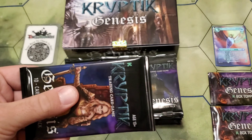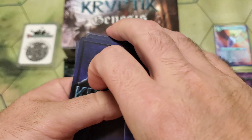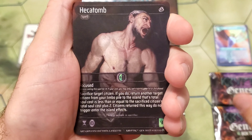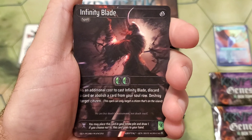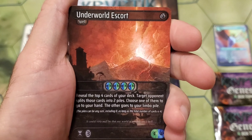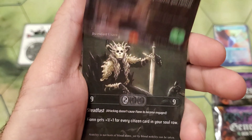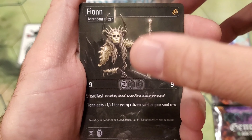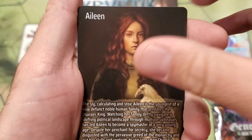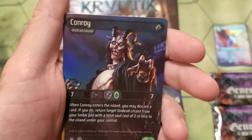Pack two. Charlie leading the way. Starting with a Due Process, Hecatone, Infinity Blade, Somber Sacrifice, Underworld Escort, Detention, Makimi, Fion for her first rare, Zagan for our second rare, Eileen lore card. And a foil Conroy. Moving on.